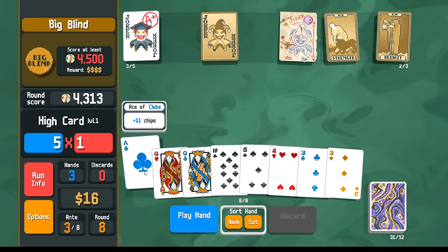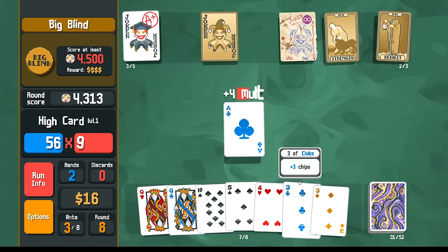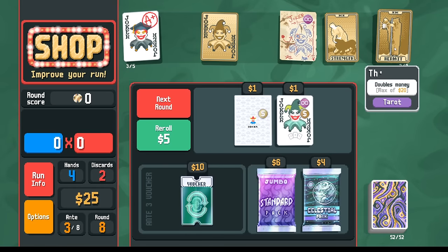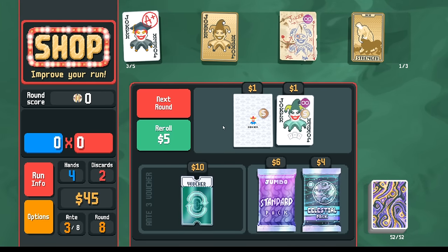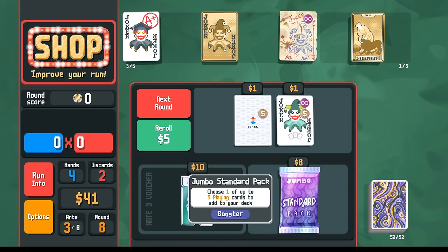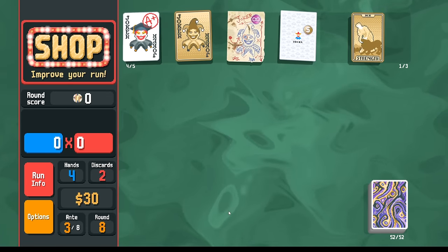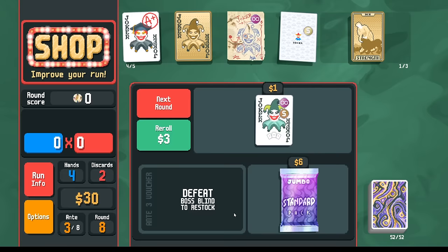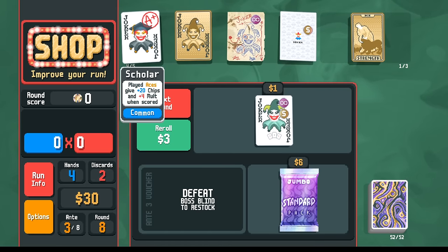We could follow up with a two-pair here. This two-pair doesn't get us 200. What does an Ace do for us as just a high card? We're going to cash out here, pick up a Hermit. This is actually very relevant - Riff Raff here, giving us two Jokers. I'm into that. I'm into the Celestial Pack here. We do have the money now. If I take the Riff Raff here, I do want the Surplus Voucher here. How do I beat this boss? Scholar as part of our Ace, Strength to make Aces - that could be a winning plan.